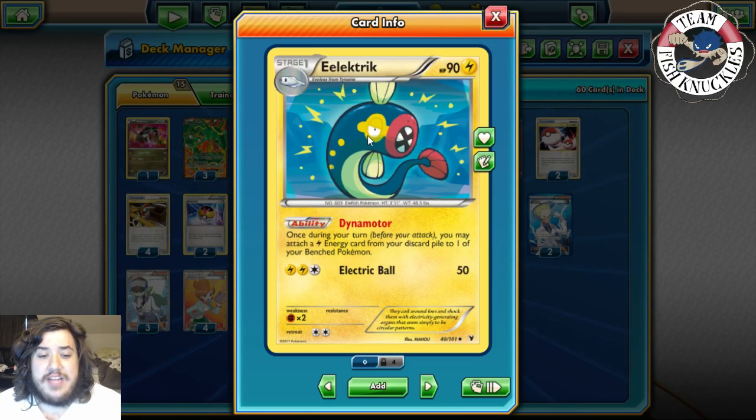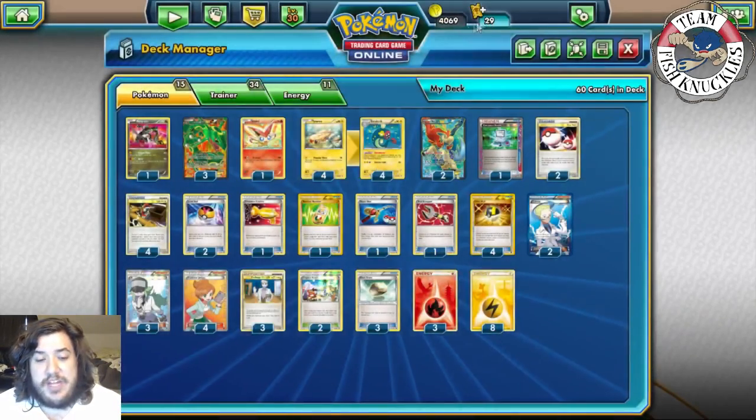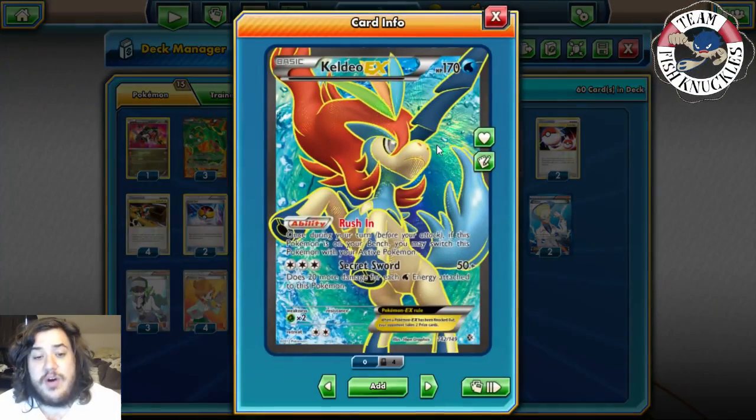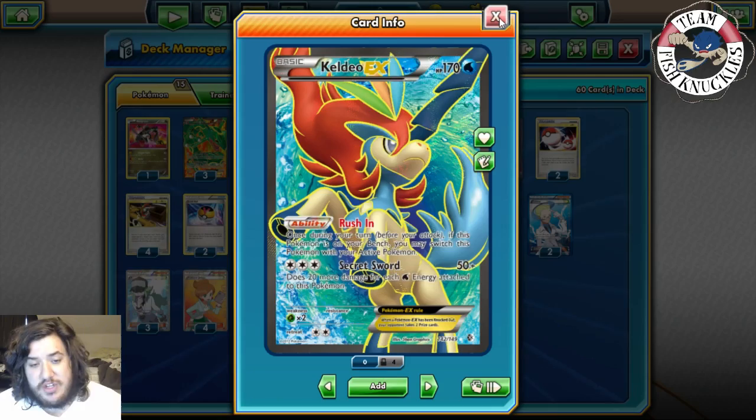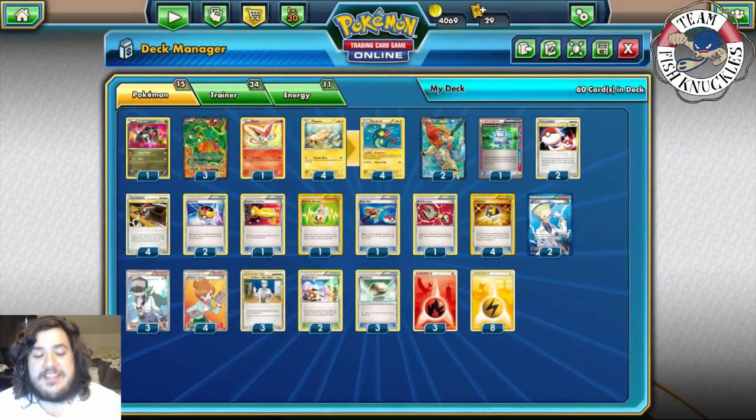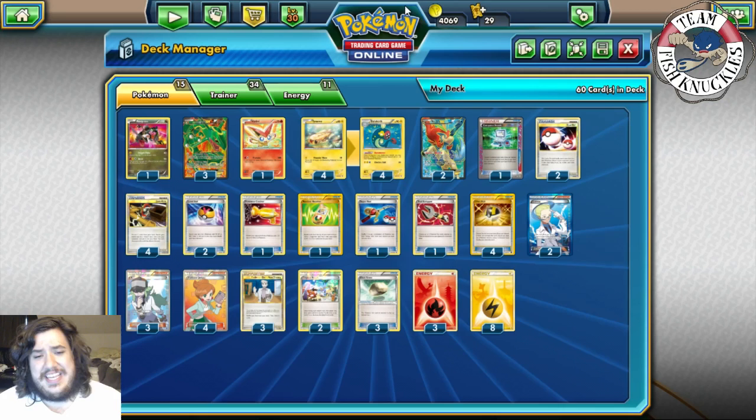Eelektrik has the ability Dynamotor: once per turn, before you attack, you may attach a Lightning energy from your discard pile to one of your benched Pokémon. That's how we constantly refill Rayquaza. Remember, Dynamotor only attaches to the bench, so we use Keldeo-EX's Rush In — once per turn, if this Pokémon is on your bench you may switch it with your Active — to send Keldeo to the Active spot, use Dynamotor multiple times onto Rayquaza, then take knockouts.